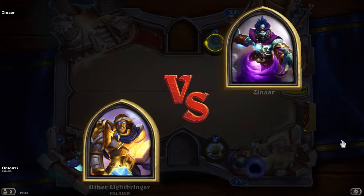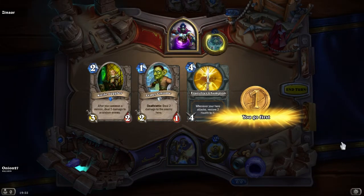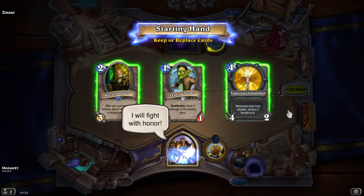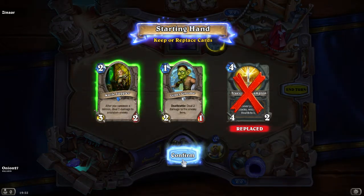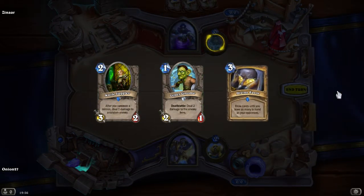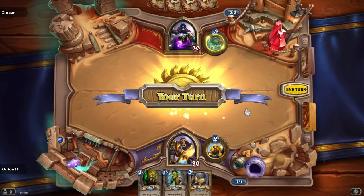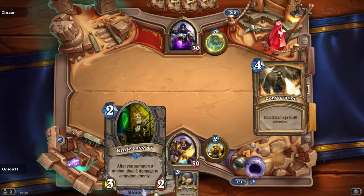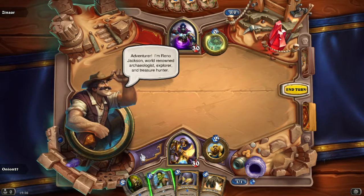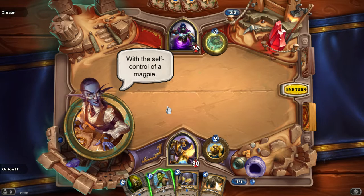Please comment and like if you want to see more. Our reward will be a quick death — I will fight with honor. This hand seems rather nice. I'm Reno Jackson: world-renowned archaeologist, explorer, and treasure hunter — with the self-control of a magpie.